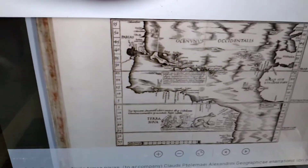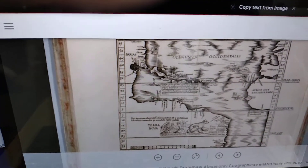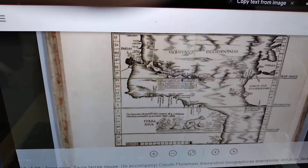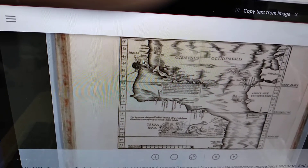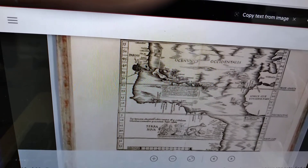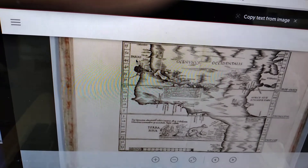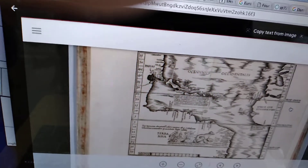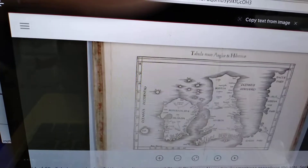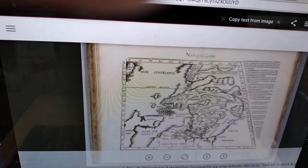This one shows like Florida and Cuba and Hispaniola. I think that this version of Florida might be based on a bunch of things. For one thing, this map shows that North America used to be called Parias, and South America was called America.